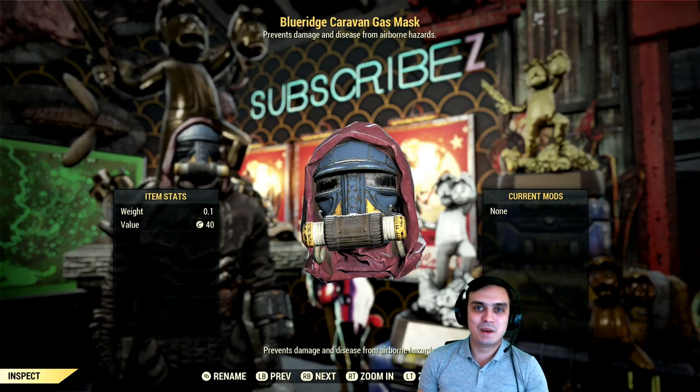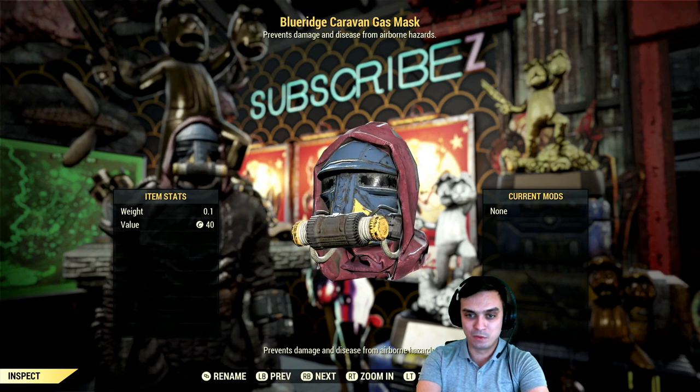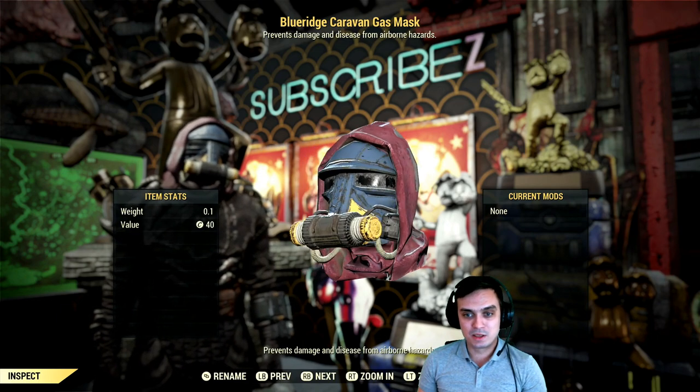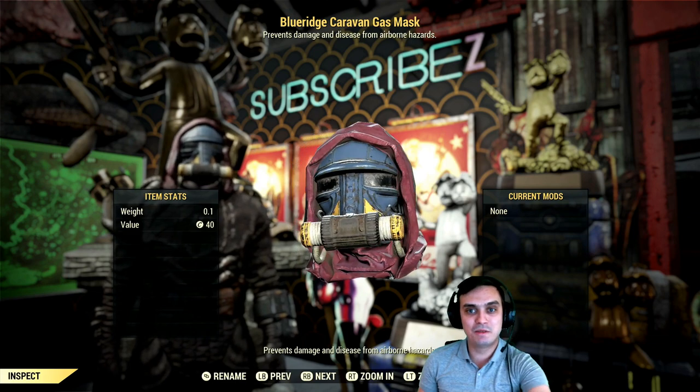Hey, what up Z-Clan and everybody else, how you doing? I hope you all doing good. Welcome to my Fallout 76 Alpha video. This video will cover how to get the Blue Ridge Caravan gas mask. This is the mask, and let's stop wasting time and jump right into the video.